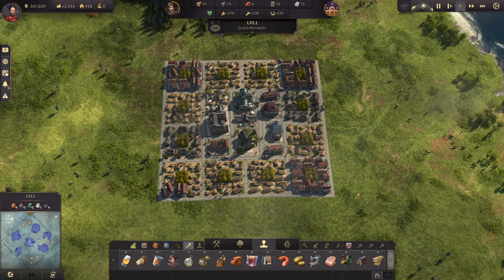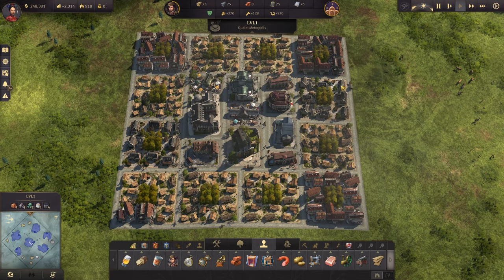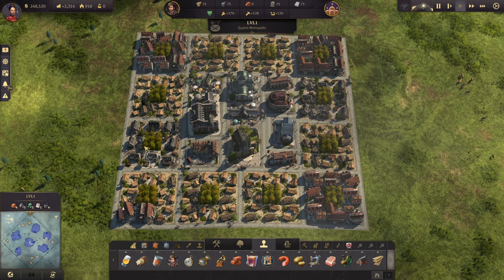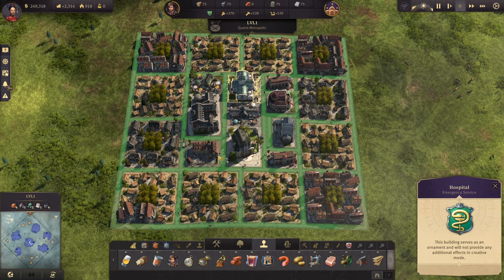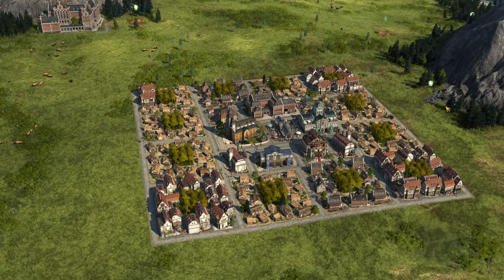This is not perfectly optimized in terms of space since there are some trees and roads, but it works and is very easy to replicate. You can add a few more blocks on each side and have a big city. What I really like about this layout is that I can have a mix of population with no problem about missing or having too many services. We also have the hospital, and with the green roads you can see there's really great coverage. I'd love to hear your thoughts in the comments.